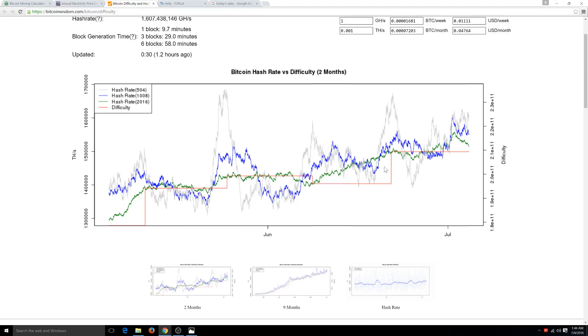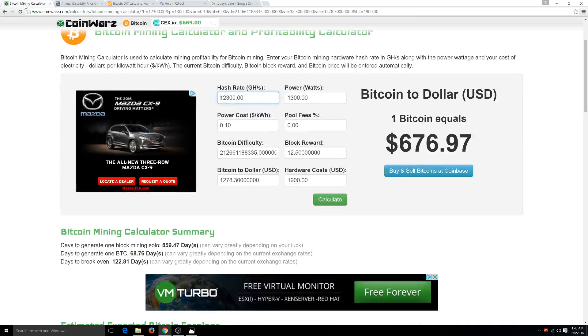Sometimes the difficulty can jump higher — as you can see it can go up maybe 3%. So let's play it safe and say 150 days to get your money back.